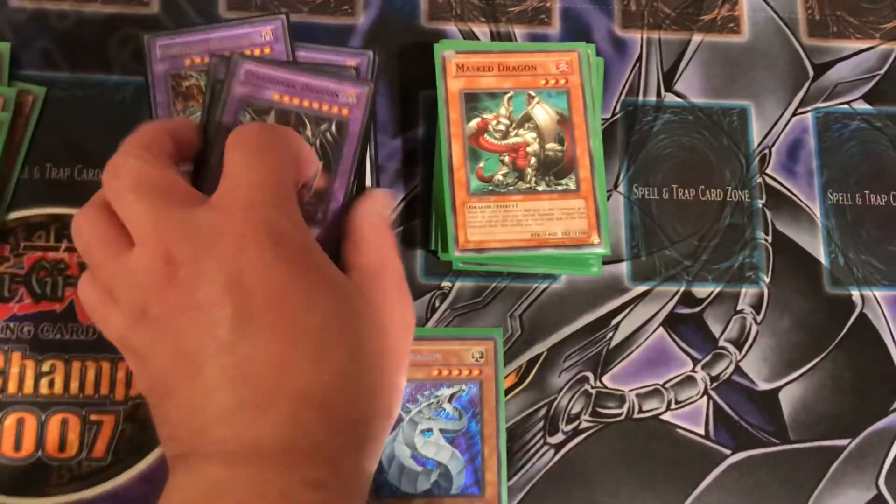Then you got one Cyber Dragon — in case you go up against gadgets, you got the Chimeratech Fortress Dragon and the Overload Fusion for a Chimeratech Overdragon. So you got a lot of options.